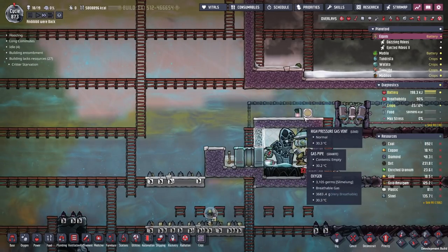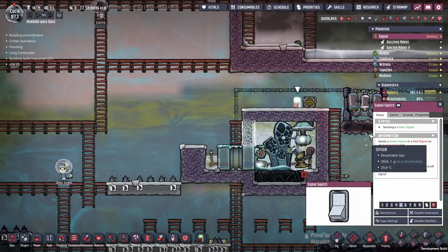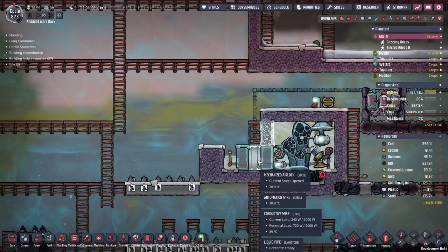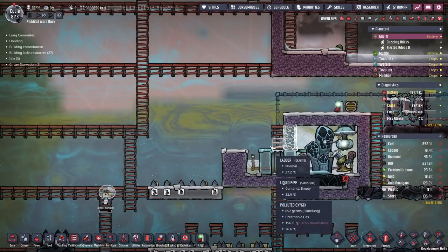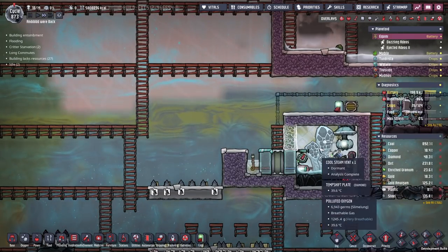With that sealed in, we can start the vacuuming process. The reason we seal it in is so we can take out all the gases that are not steam — it just makes it easier to work with. At the same time, over here we're going to strap a steam turbine, a normal heat deletion device, and use it to cool down this steam vent.